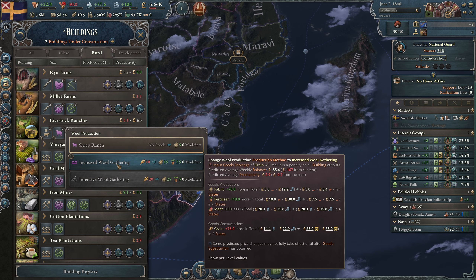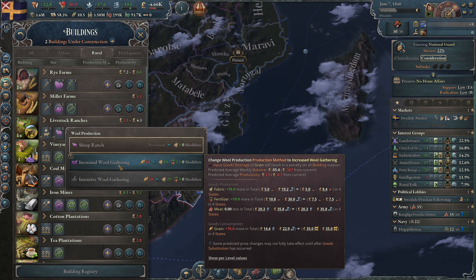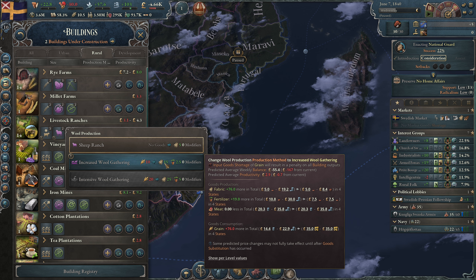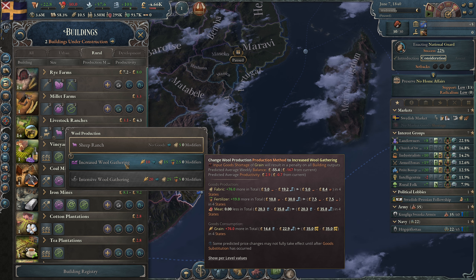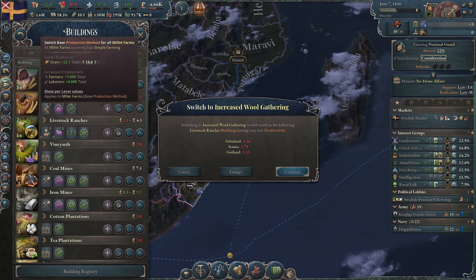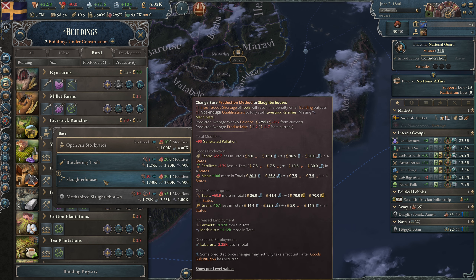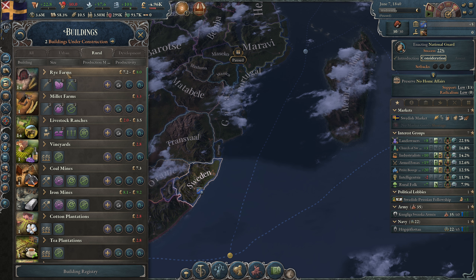We can get some fertilizer from increased wool gathering on our livestock ranges. We can use grain to make more fabric and fertilizer — let's do this on all our livestock ranges. It says it's not profitable because we're not using it yet but that will change. We could also make more meat but the meat price is already very low, so let's not.